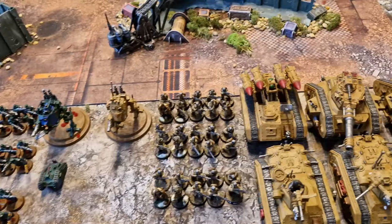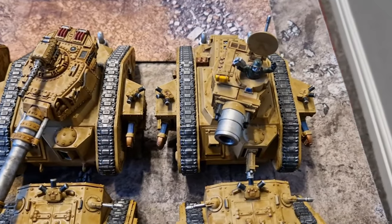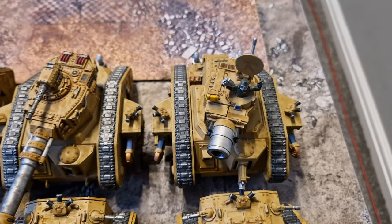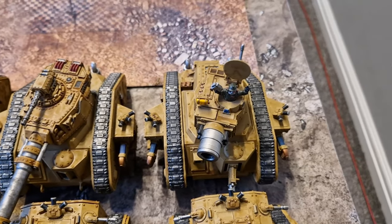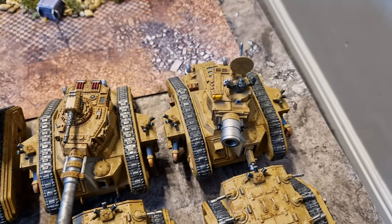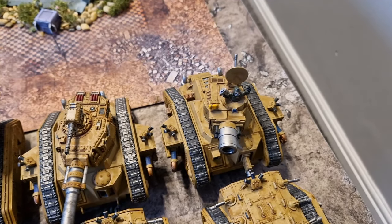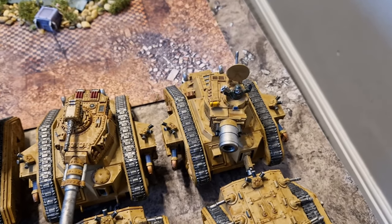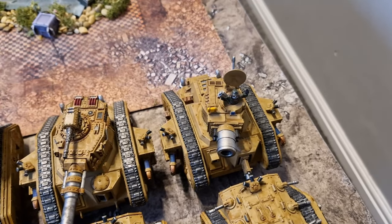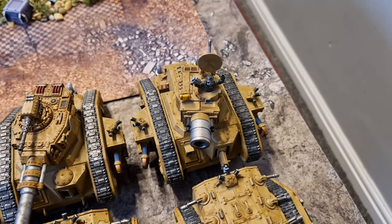We've got another Tank Commander with a Demolisher Cannon, a Heavy Bolter, and two Plasma Cannons, plus a Heavy Stubber and a Hunter Killer Missile. This Demolisher Tank Commander is really there to provide some front-line order support. I'm going to have a number of units, such as the Exterminator, that will be getting quite close to the enemy — so having orders that can move forward and still be safe inside a metal box is great.